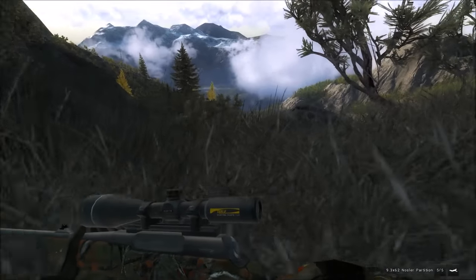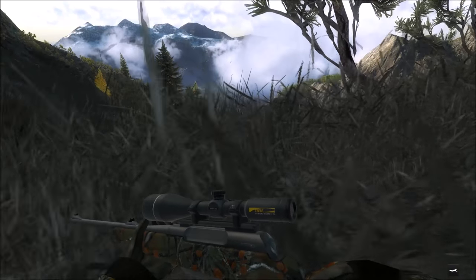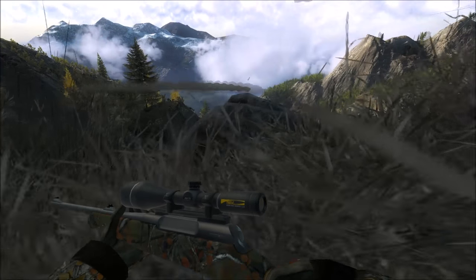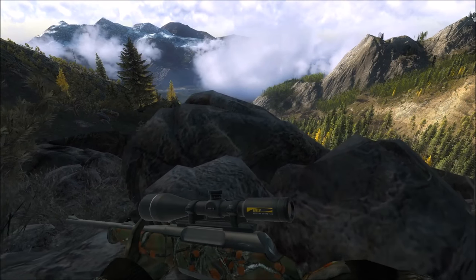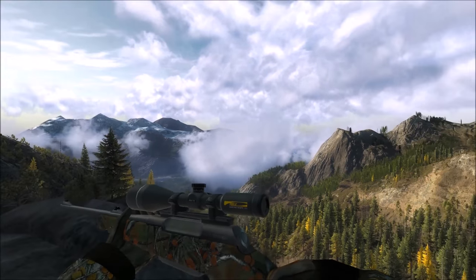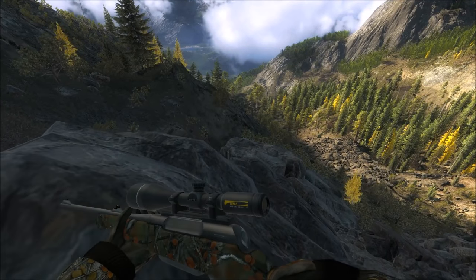We've got a bighorn sheep on top of us here somewhere — I can hear its footsteps. I'm trying to crawl to a point where I'll be able to get a good view down, which is where I think it is. Bighorn sheep — you seem to be able to hear their footsteps from a bit further than you would think, so it might be out past us a bit more. Oh, there it is — right there, actually that's in bow range.